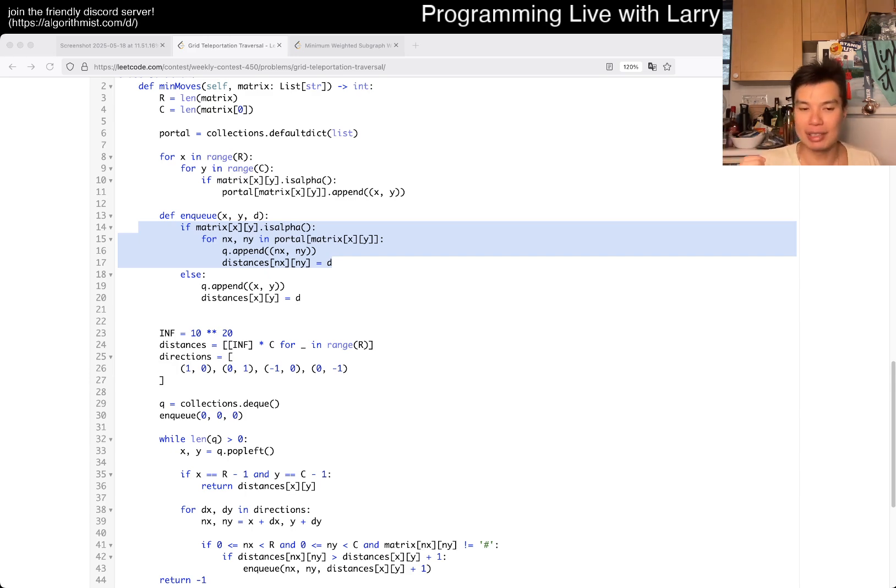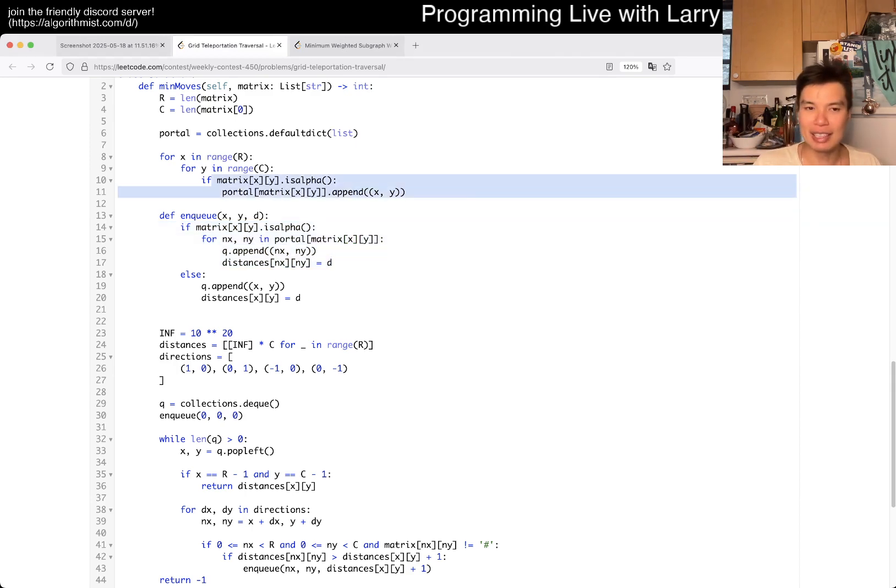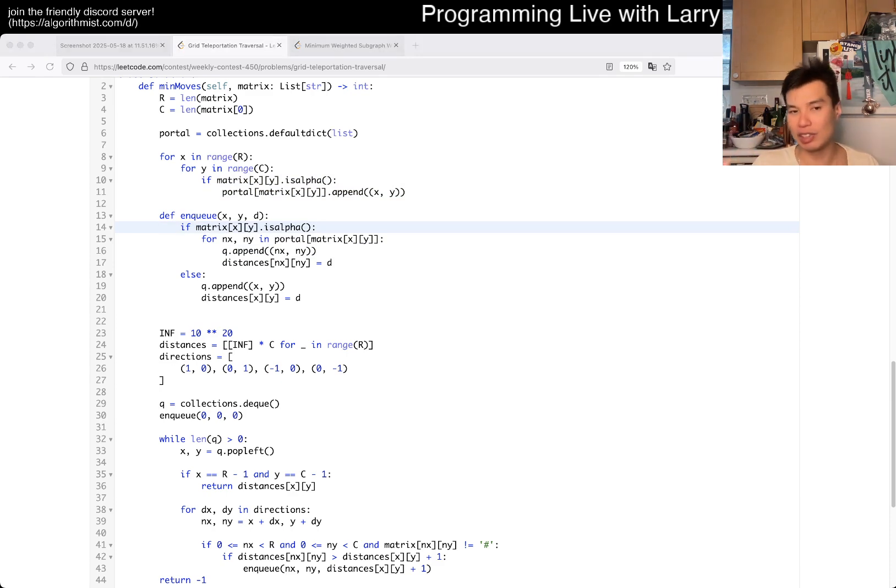Oh yeah, what's the complexity? You might think there's a list, there's a for loop — maybe it's confusing. But we still look at each cell exactly once: once on enqueue, and maybe up, down, left, right — call it four times — but all of one order for each cell. So it is still going to be linear — linear being R times C, which is the size of the input. That's it.